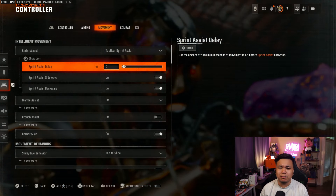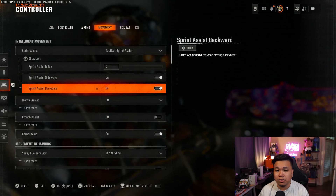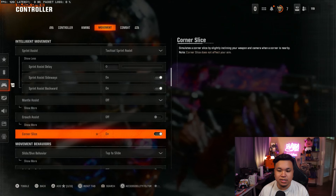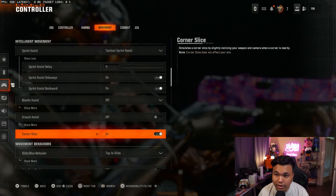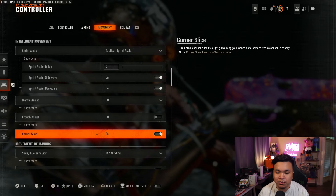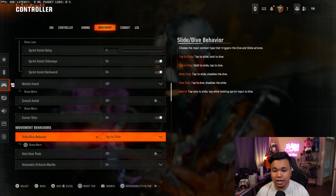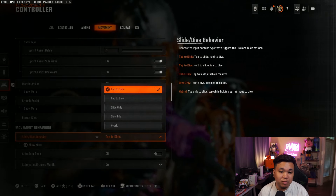Moving on to movement, make sure you have tactical sprint assist on. Also make sure your sprint delay is at 0 — I think by default it's at 350 or something like that. I also have sideways and backwards sprint on. I don't have mantle assist or crouch assist. I do have corner slice — it just tilts your gun a little bit whenever you're approaching a corner, and I like that.